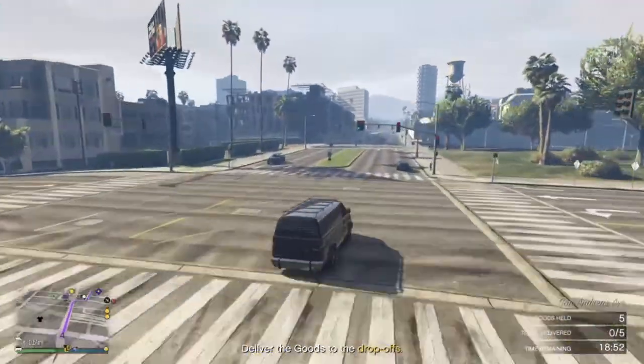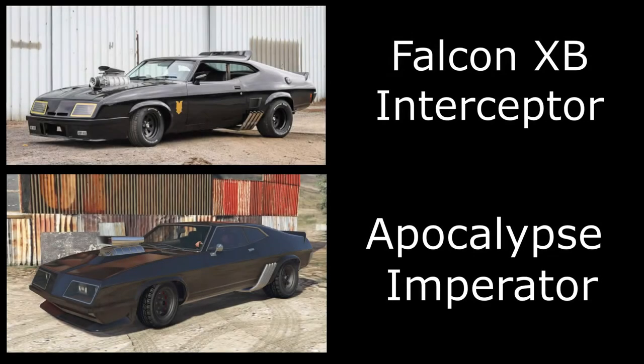Number one has got to be the most famous Mad Max vehicle, and we do have this one in GTA 9. It's a very close replica of the movie car — the Mad Max Interceptor, the Ford XB Falcon Interceptor. In GTA 9 it is the Apocalypse Imperator. Don't use the Future Shock or Nightmare version as you can't get it as accurate. Use the Apocalypse version, remove the rust or keep it depending on your build, then paint it black with secondary chrome.